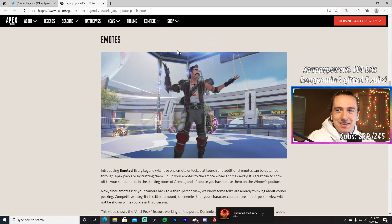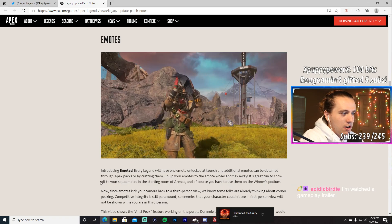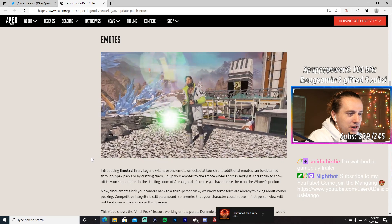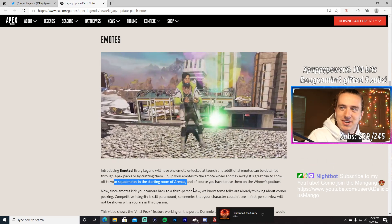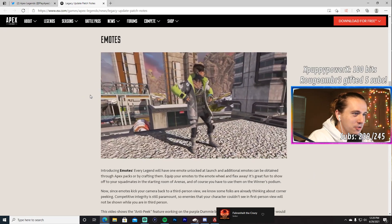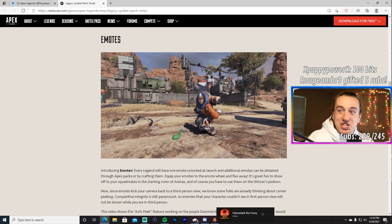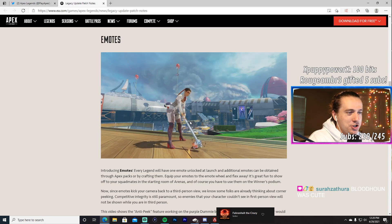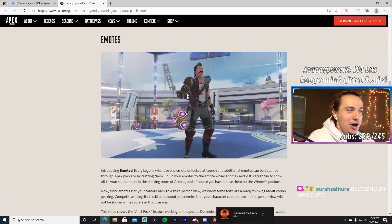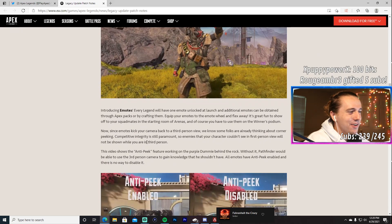Emotes are coming! Every legend will have one emote unlocked at launch, and additional emotes can be obtained through Apex Packs or crafting. You equip emotes to the emote wheel and can show off to squad mates in the starting room of Arenas. Crypto plays video games — that's hilarious. Wattson can place Nessies on the map and they stay for the rest of the game. Loba goes golfing with Revenant's head. The Loba and Wattson ones are the best.